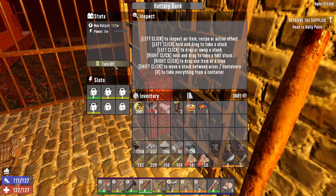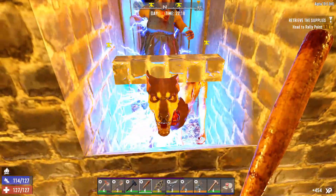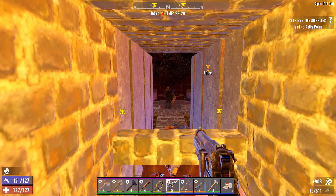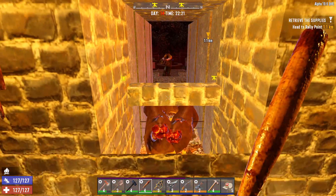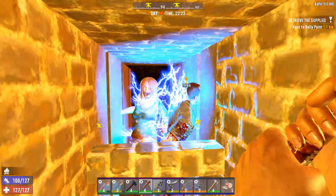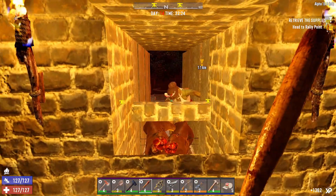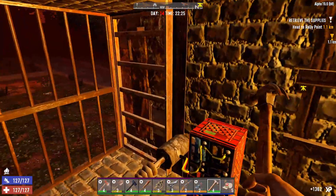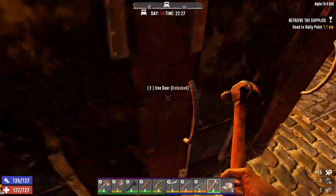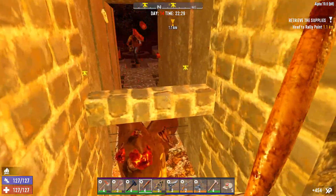We haven't even turned on our battery bank yet. There we go. Look at that — let them take some damage. We're going to check and make sure everything is repaired. That's why I love those traps — we can just sit here and attack as we need to.